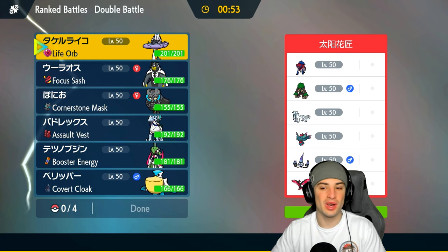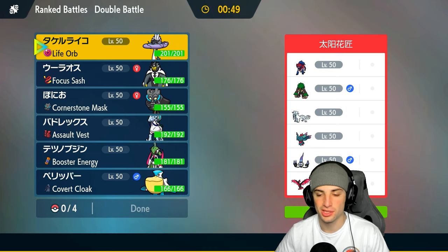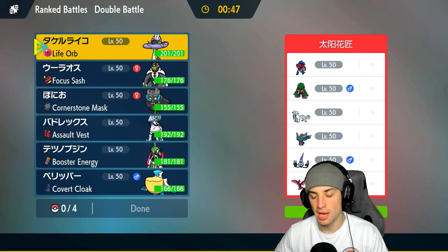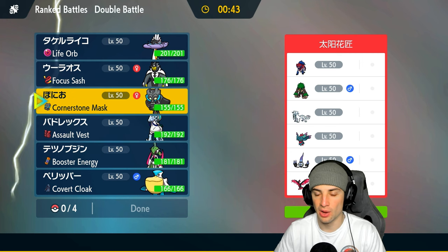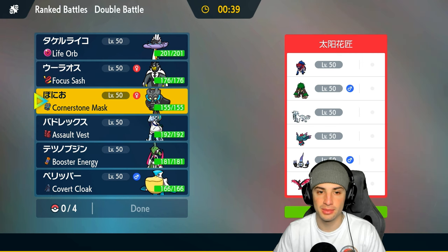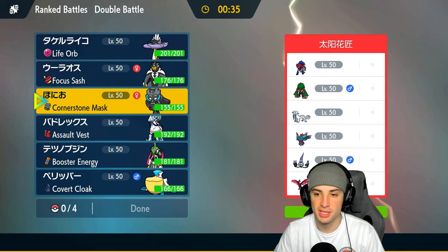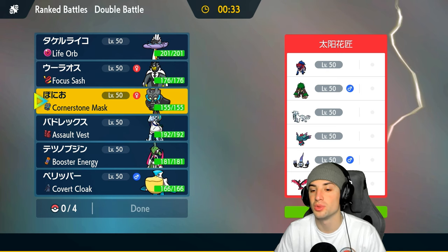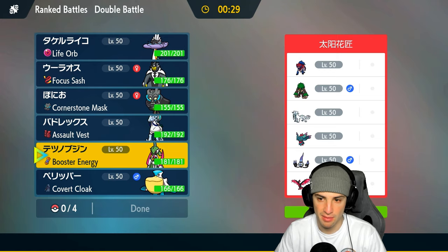First match on its way — going up against a Zamazenta and Chandelure team. They also have Rillaboom, Flutter Mane, Chien-Pao, and Galarian Moltres. We're in the higher ranks, top 3,000 right now. One Pokemon we have to watch out for is Zamazenta — not just for its bulk and Body Press, but because it probably has Wide Guard, so that's a move we definitely have to watch.